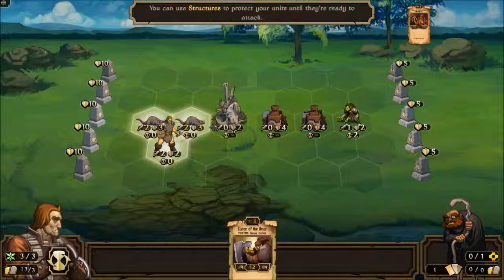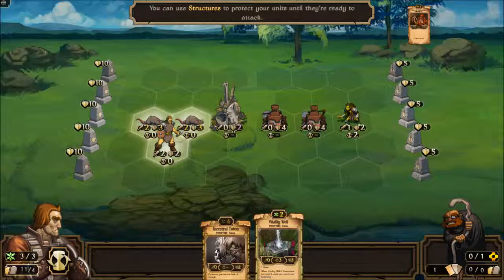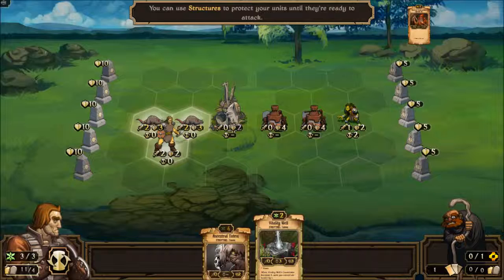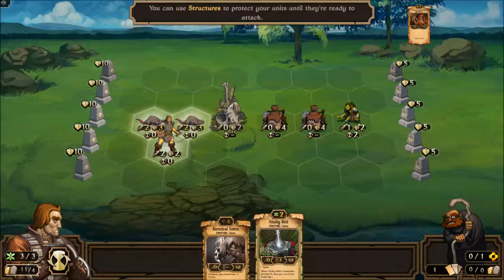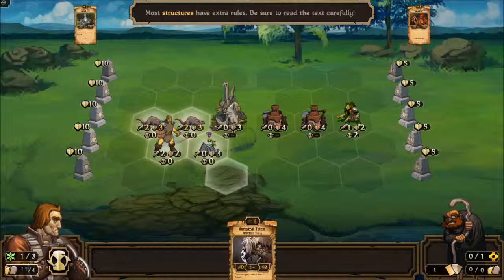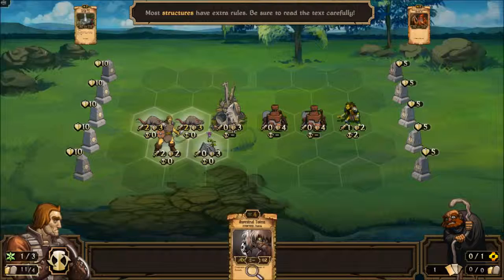Look at this — this has to be the most useless walking stick ever. Completely non-effective. No wonder he's hunched over so much. The Vitality Well — when the Vitality Well countdown becomes zero, units you control are healed by one. And it works immediately. They only go back to their max — so that one went up one, went up one.